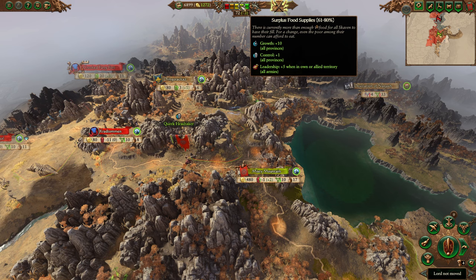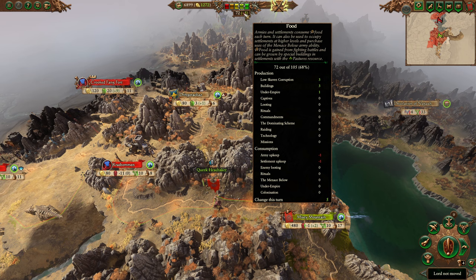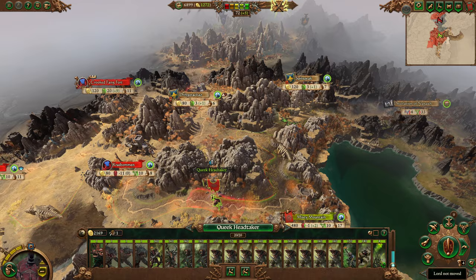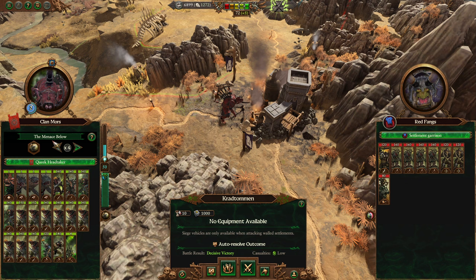Pushing food beyond the initial ideal spot to surplus food supplies gives you some benefits, though you still have a slight penalty. Food is also used to upkeep settlements — every settlement you have costs food, every army you have costs food. If the enemy causes trouble for you, or you expand your Under Empire and colonize, you can also have food problems. Now let's demonstrate one of those options — winning a battle and getting back to food — since the Skaven have the Menace Below ability.